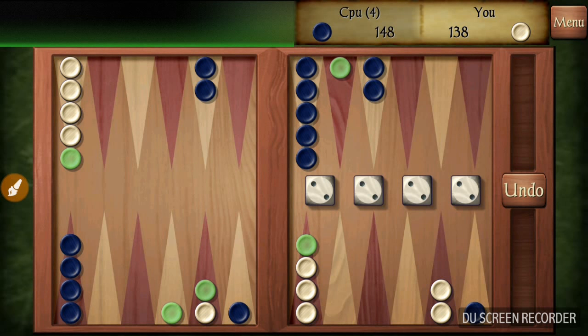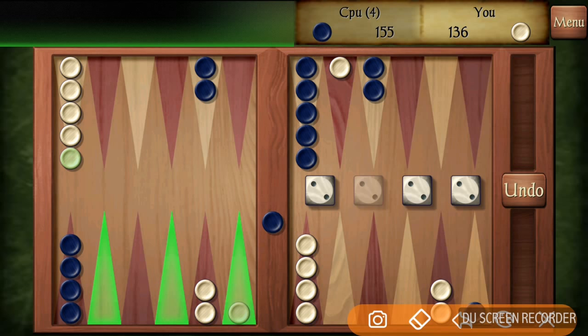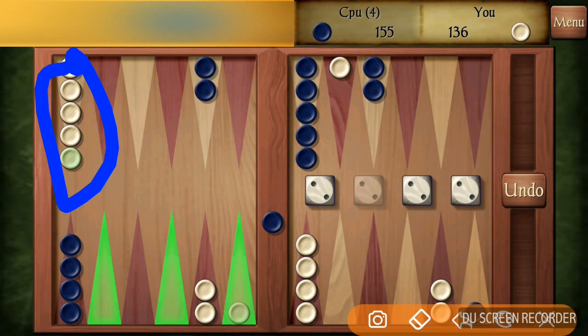Now I have an opportunity of bumping one of my opponent's pieces and I think that's what I'm going to do. And then I'm going to move this piece ahead six to here, to make sure that this piece here is protected.